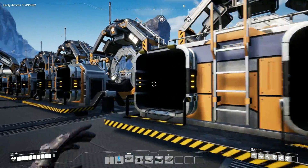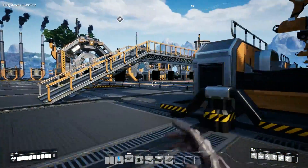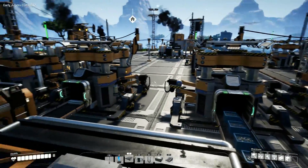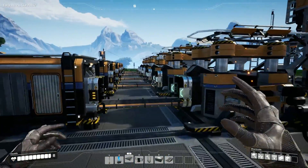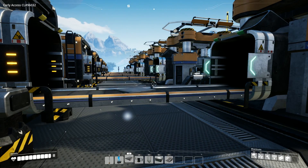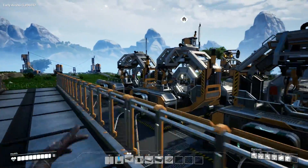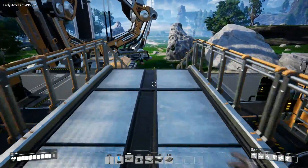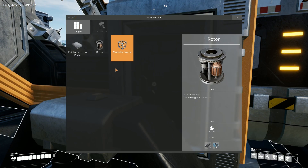I was going to show the factory being built but the final thing took two days to get how I wanted it. On the first day I removed everything, built a foundation floor, then built rows of assemblers to make duplicate objects. The first row would feed into the second row to make all my end-tier products. I built rows of constructors making screws, iron rods, and iron plates, but the conveyor belt complexity became mind-blowingly complicated so I scrapped everything and decided to build one machine production line at a time. That went a lot better, so now I'm going to show you around my finished base.